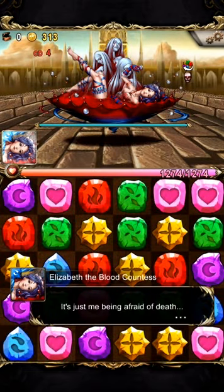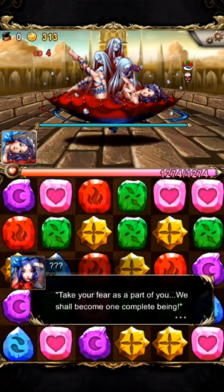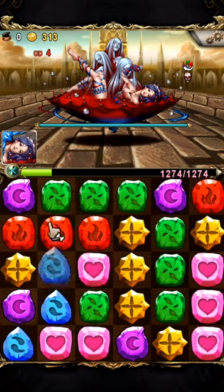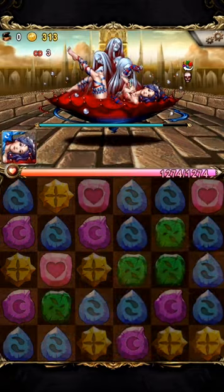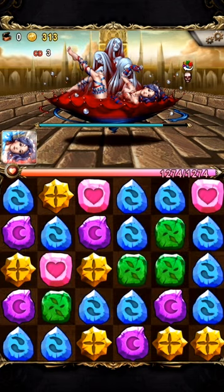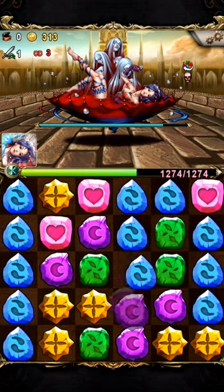Now we have Elizabeth again — it's just me being afraid of death. There's some in-game dialogue: 'Why don't you reject it in your way? Take fear as part of you — we shall become one complete being.' I need to attack or my multiplier is gonna drop. The sky drop saved my life! With Elizabeth's active I can kill her 45k defense — I should be able to take her down, but if I miss this spin I'm dead.